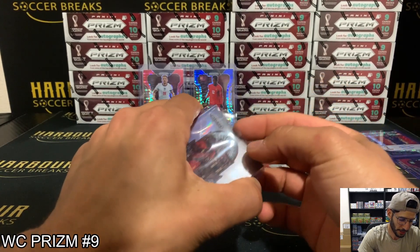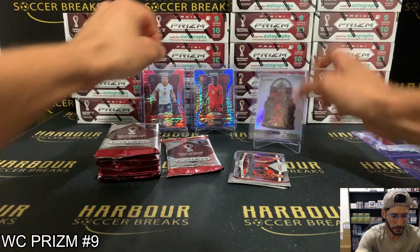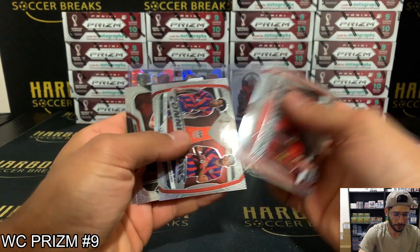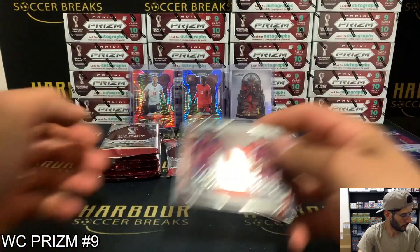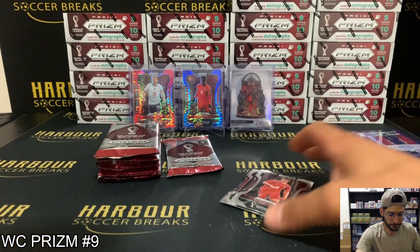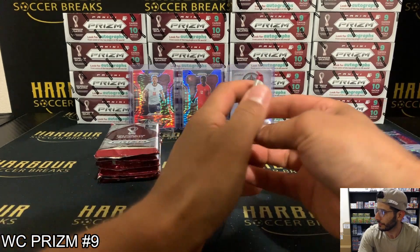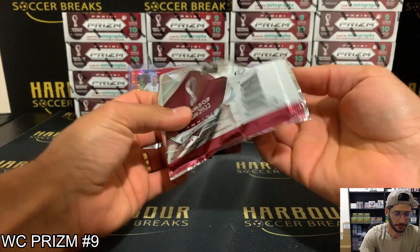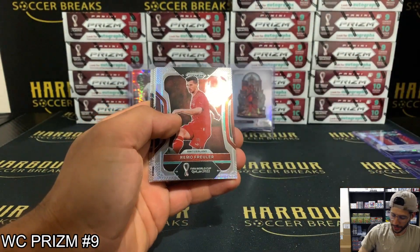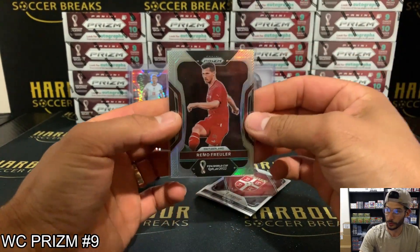So what are we saying — is it one Landmark per breakaway, or can we get two? I know we will probably hit a Manga. Silver Connections — Busio, Pepe. Next up we have Remo Silva for Switzerland.